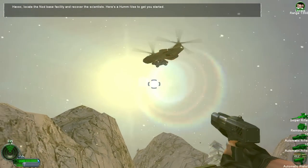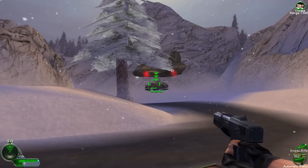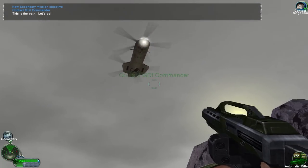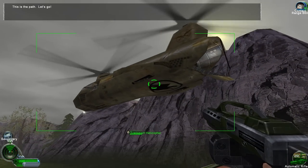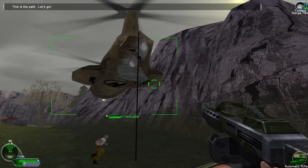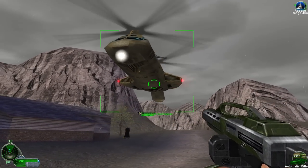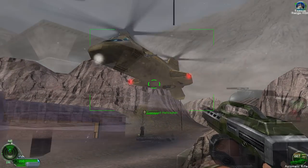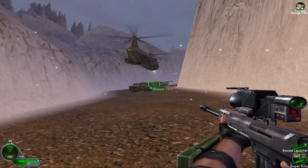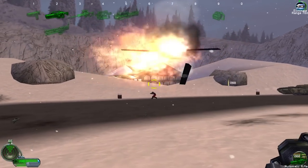A variant of the Chinook was used by both GDI and the Brotherhood, one that closely resembled the CH-46 Sea Knight. There are a few differences between the Sea Knight and the Chinook. In particular, the Sea Knight only had three landing legs compared to the Chinook's four, with the two rear legs held in the large sponsons on each side of the Sea Knight. The Chinook also had a more pronounced nose compared to the Sea Knight. The Sea Knights are typically armed with a machine gun on each side of the helicopter, right behind the cockpit. They can also be seen airlifting light and sometimes medium armored vehicles onto the battlefield. Both the Chinook and the Sea Knight were lightly armored and could be easily taken out by anti-air weapons such as SAM turrets and manpads.